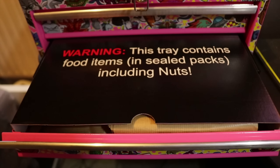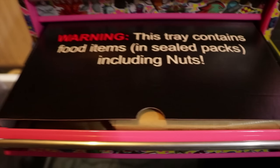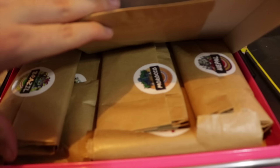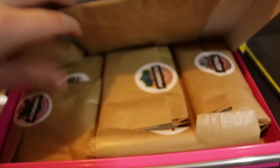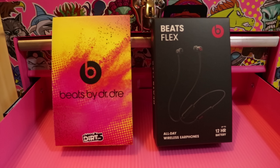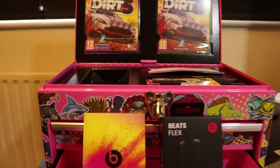On the shelf underneath, there are actually a bunch of chocolates from all of the locations you can access in the game — they're all marked where they're from, which is a really nice touch. Here's everything listed out of the actual box itself: all the chocolates on the desk, the crate fully open, the Beats, and the two copies of the game with the chest opened up.